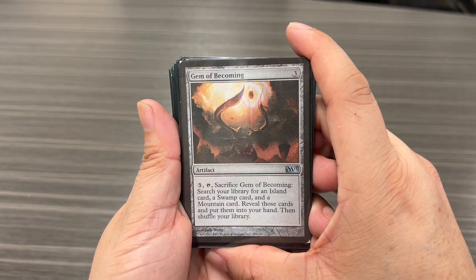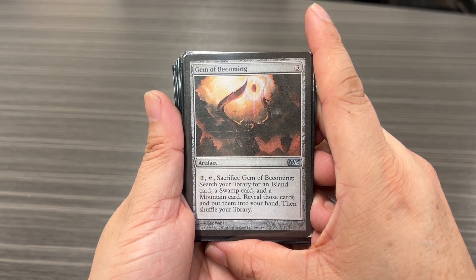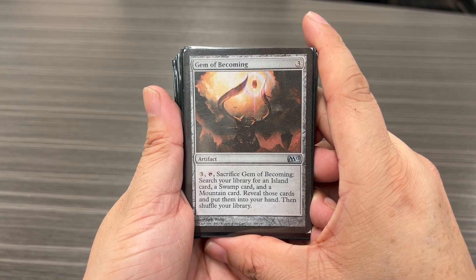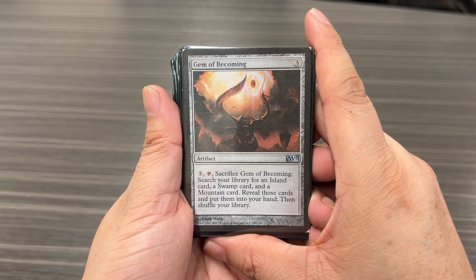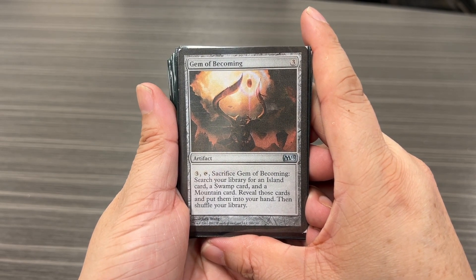The other Nicol Bolas themed cards include Gem of Becoming — it has a statue of Nicky B. This lets me ramp; it lets me search my library for an island, swamp, and a mountain by tapping, sacrificing it, and putting those cards into my hand.